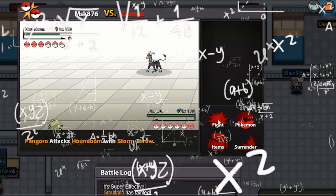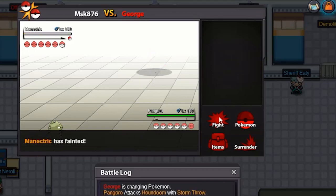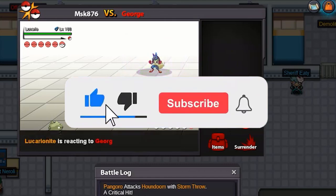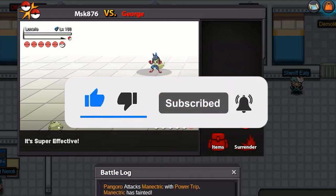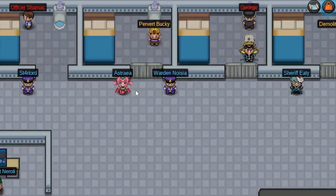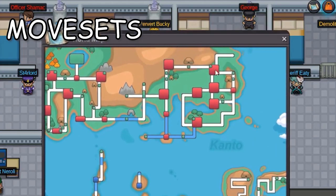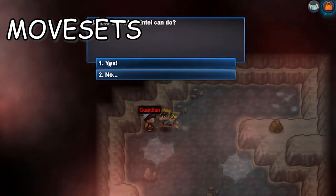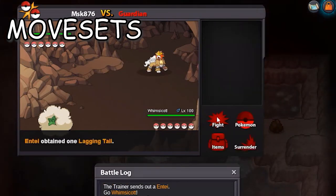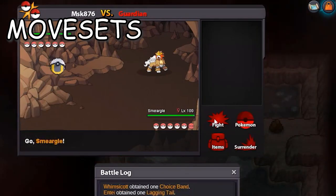Now, if you don't know how EVs and IVs impact the stats of a Pokemon, I am planning to do a video explaining everything about Pokemon stats, so make sure you subscribe and hit the notification bell. On Hard difficulty, the player is also not allowed to use recovery items such as revives, potions, and berries, and some of the boss's Pokemon might have more than 4 moves, though 4 moves will be randomly generated for the battle. That's why when battling bosses on Hard difficulty, you need to use specific strategies with specific Pokemon, otherwise you will get decimated.